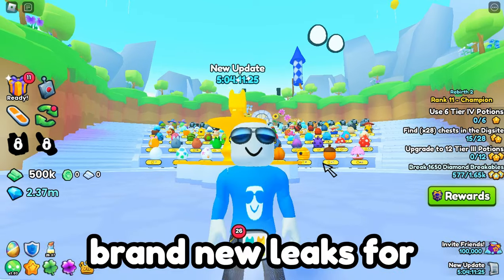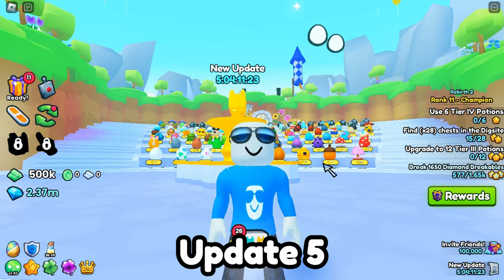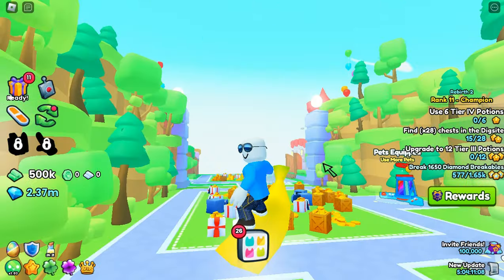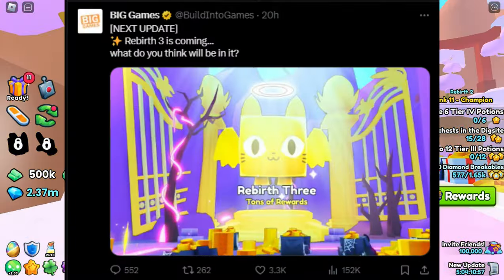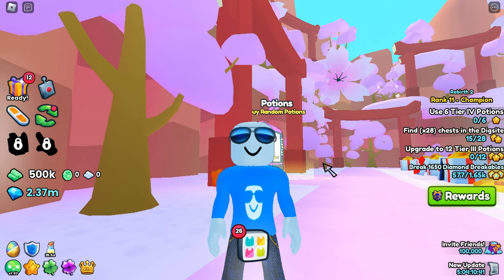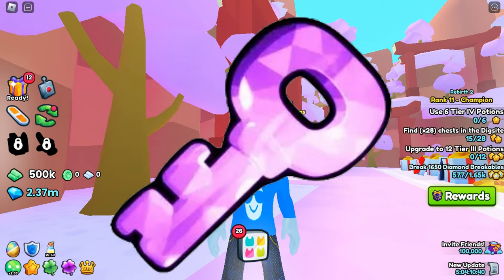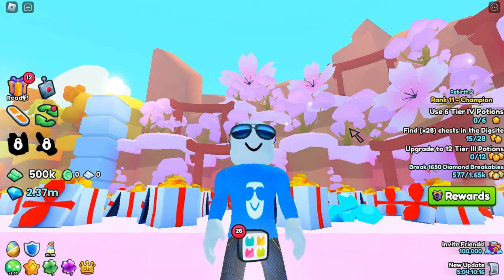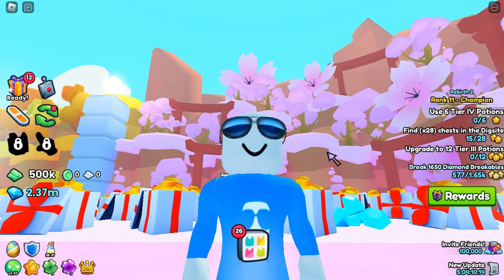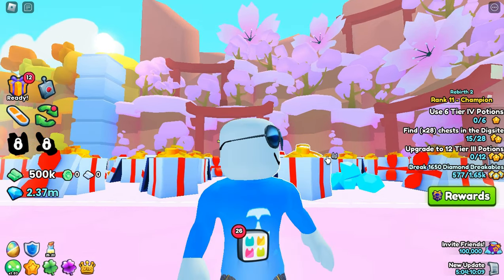We got some brand new leaks for Pet Simulator 99's Update 5, and we finally got a glimpse of what Rebirth 5 is gonna look like. Today Big Games posted this right here, and as you can see, it says Rebirth 3. We already know one thing that's gonna be in it, and that's the Galactic Key, which will open up the castle in Area 56. We'll also get a few other overpowered perks as well — so what do you think those will be? Leave your thoughts in the comments.